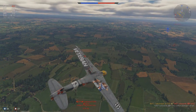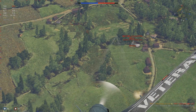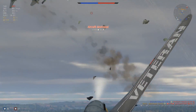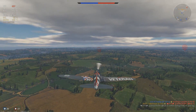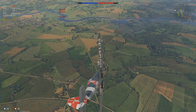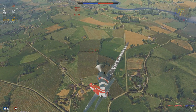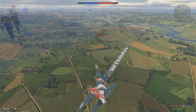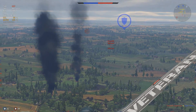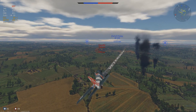Now we've got a Yak-3 below us — it's the premium French Yak. It's very dangerous if played as an energy fighter, but here he's turning, so he makes himself an easy kill. You can outturn Yaks pretty easily. The Typhoon, however, can be a little bit of an issue — the Typhoon is a very good turner. Not many people actually know that. A lot of people think it's a boom and zoomer, but you can turn in it very well.